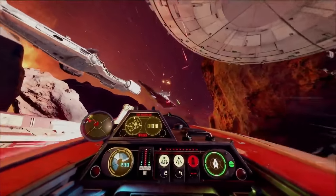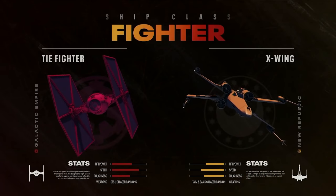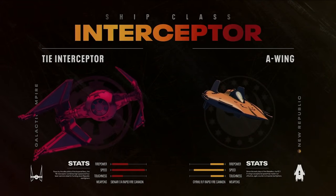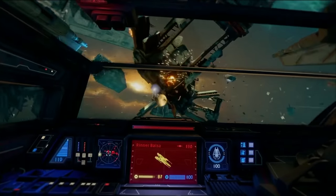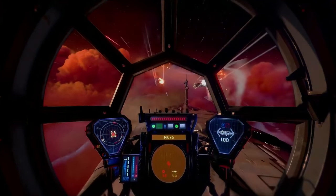As for modes, there will be a dogfight mode that's pure 5v5 action, but the game's signature mode is Fleet Battles. This is a 5v5 mode where you fight a multi-stage battle that starts with dogfights, then transitions to attack and defense scenarios involving two capital ships, and finally you have to take out the enemy's flagship. This mode supports both PvP and player versus AI combat. The final major feature is that every second of Squadrons can be played in VR. If you haven't experienced a fully VR-capable flight sim before, let's just say it's tough to go back to playing on a regular screen.